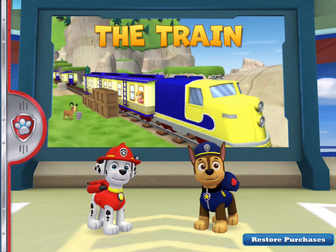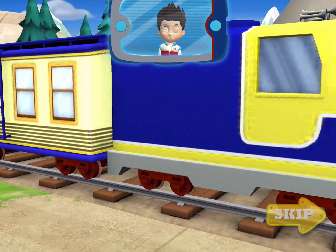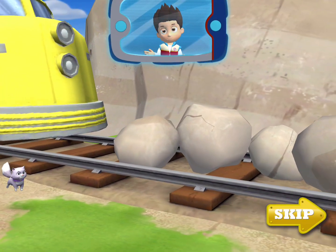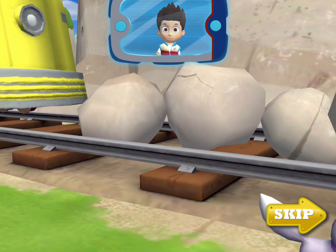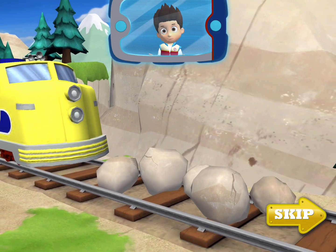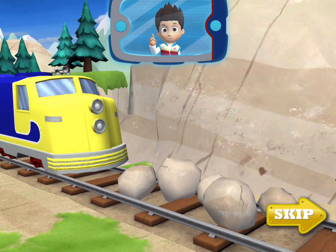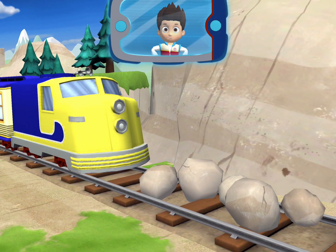I'm fired up! There's trouble at the train tracks. The storm scared Callie and she ran away from the train. We need to find her for Katie. We need an emergency rescue team with a fire pup and a police pup. Marshall and Chase, we need you two. No job is too big, no pup is too small.